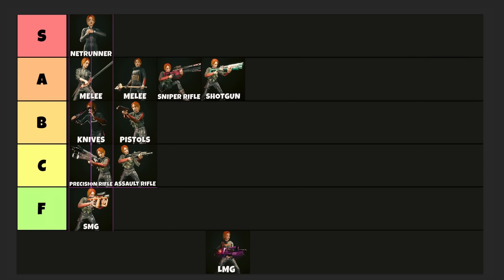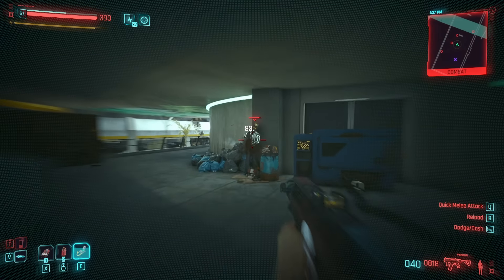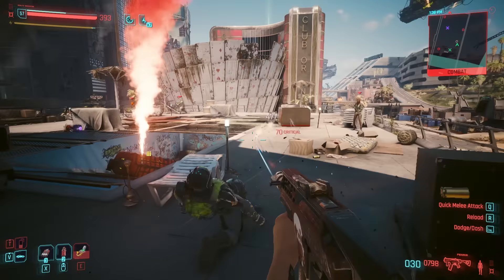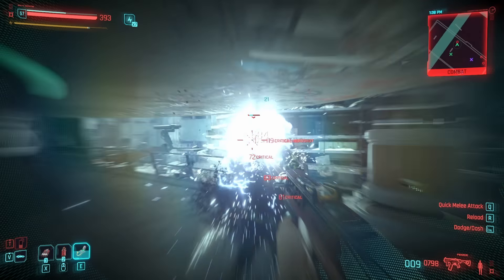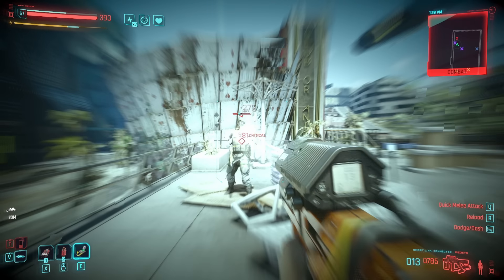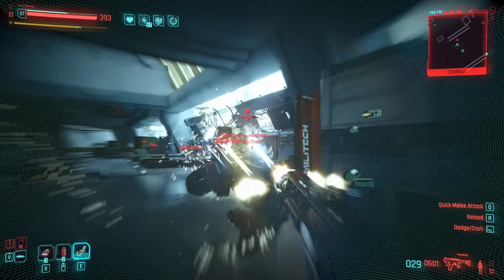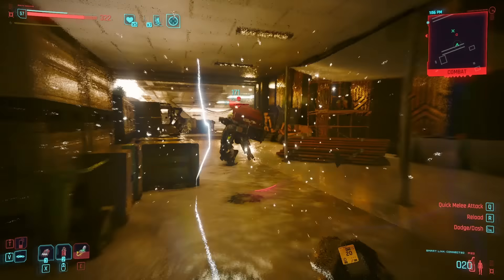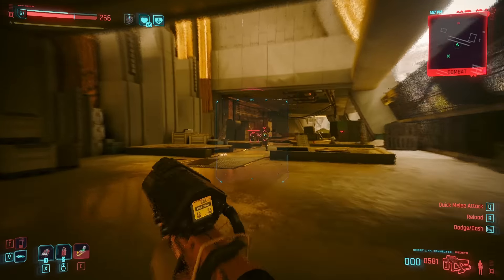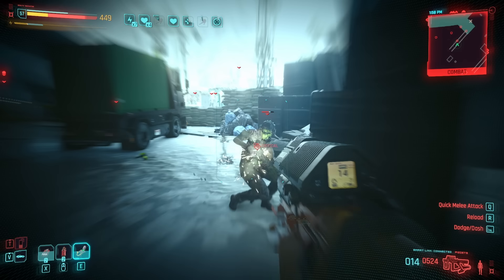Moving on to SMGs — SMGs are absolutely terrible, F tier. They are trash. Their damage seems okay at first because they delete targets relatively fast, until you realize how much ammo you burn through. In a long firefight, you will quickly burn through all your ammo. If you've specialized into these and don't have a backup gun with different ammo, you'll end up with no ammo, having to run away, craft new ammo, and get back into combat. Avoid SMGs — there are much better options.